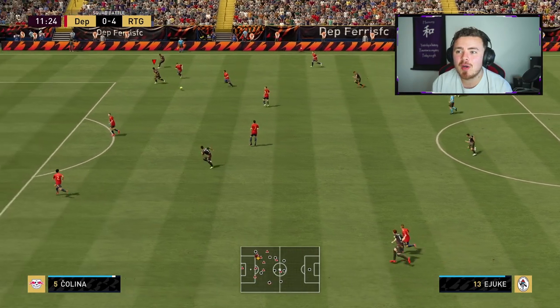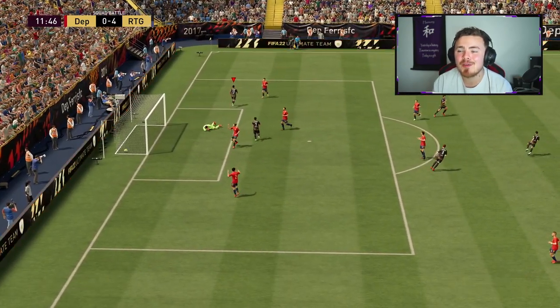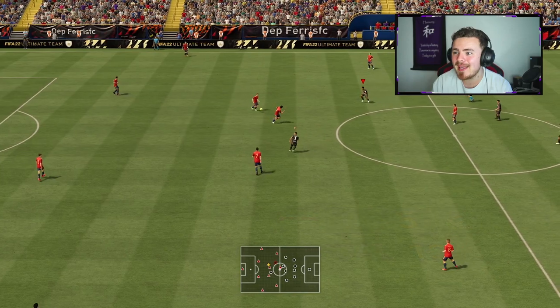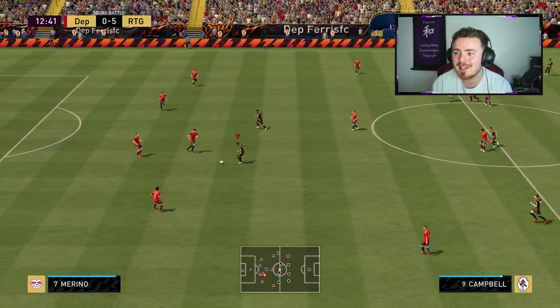I forgot to mention why I swapped into a 4-4-2. It just makes it easier to get the assist — if you've got two strikers, when you press and intercept the AI straight away, you're going to have another player close up the pitch to lay it off to, just to make sure you're getting the assist.